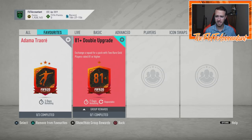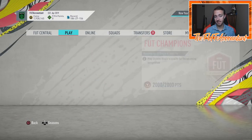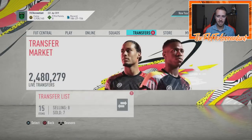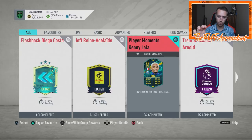The 81-plus double upgrade SBC is out for eight days total — so it's gone Tuesday of next week. What does that mean for next week during Headliners Promo week two? I'm not sure, but the upgrade packs will still be available to pack headliners from both squads, which is nice. Today's content is solid — we didn't get a daily SBC like we have been getting, but EA continues to drop good value content every day. Player Moments Lala is a cool card, though it might be the least good value out of all the promo releases so far.